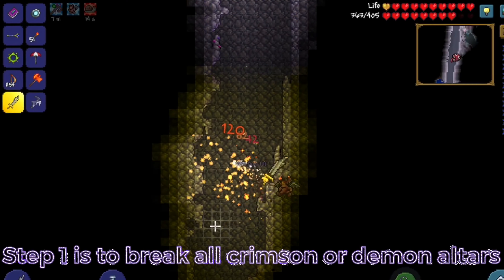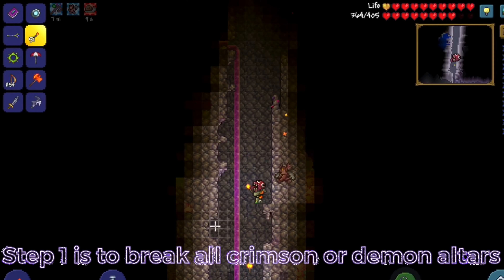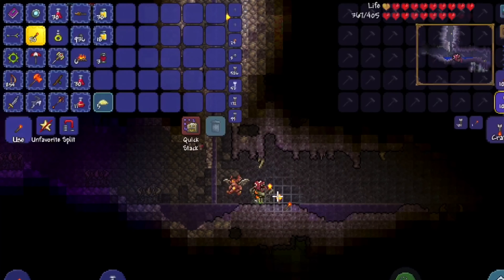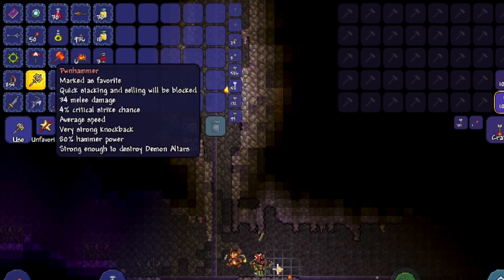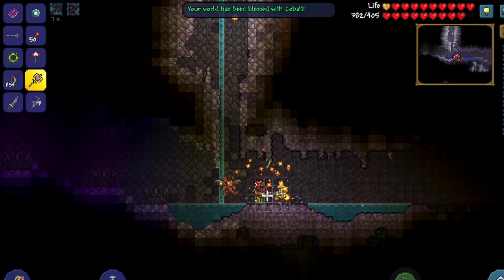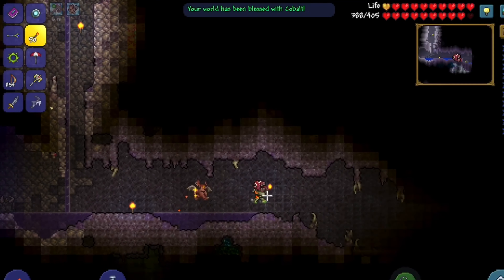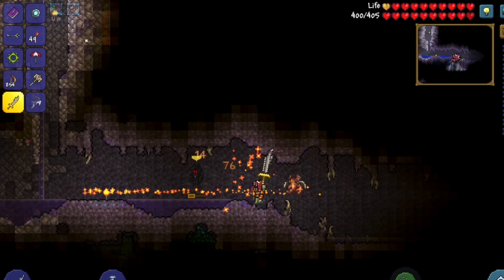Step one is to break all the crimson or demon altars you have in your world, but be careful because hard mode creatures will be there. When you break these crimson or demon altars with the Pwnhammer, which is guaranteed to be dropped by the Wall of Flesh — if you don't have it, then you're gonna fight him again, sorry — as you can see you get blessed with hard mode ores.